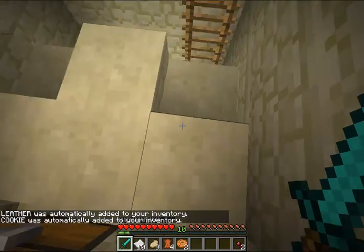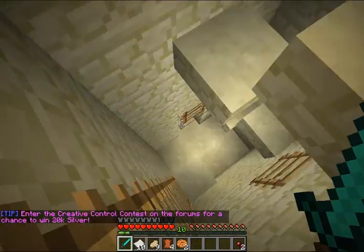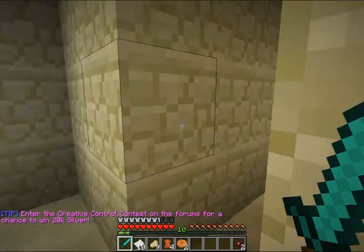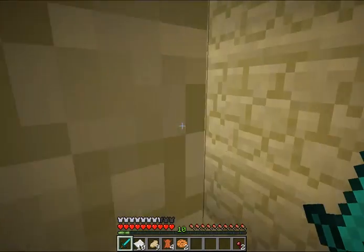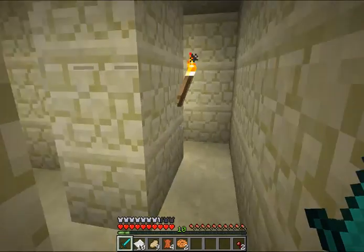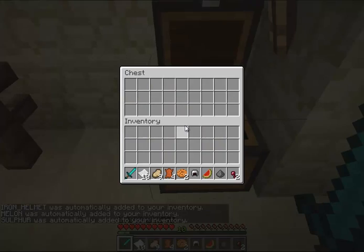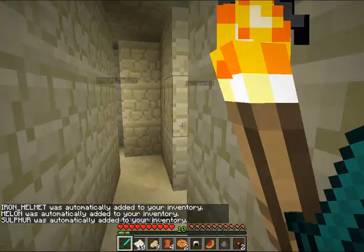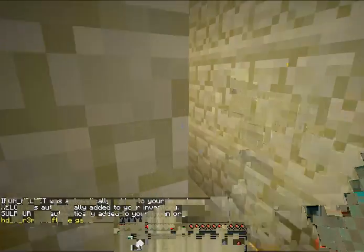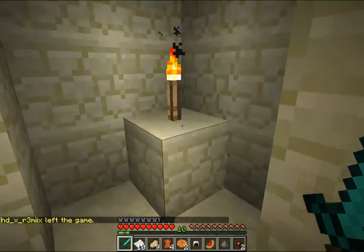Dungeon chest rewards are very random, so everyone is not guaranteed to get the same thing. Don't be worried if your friends get something better because you might find something better in a different chest. After you get down here you're going to come across two ways — you can go straight on or right. We'll go straight on first so I can show you another dungeon chest. Some rewards are more valuable, some are less valuable. Then we're going to go the right way, which will lead into the main chamber of the dungeon.